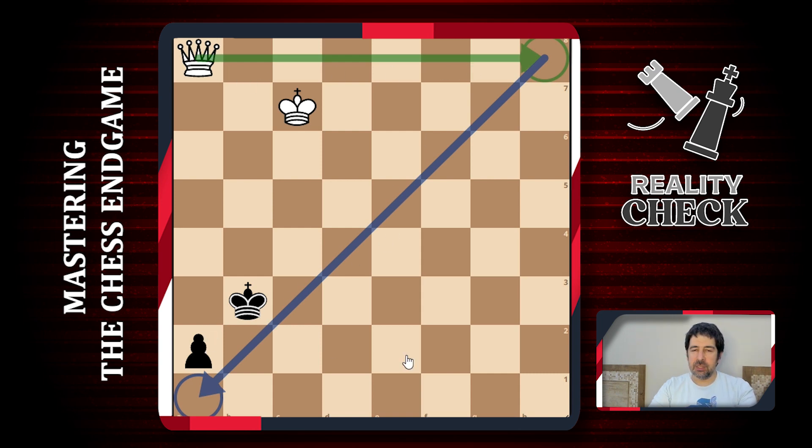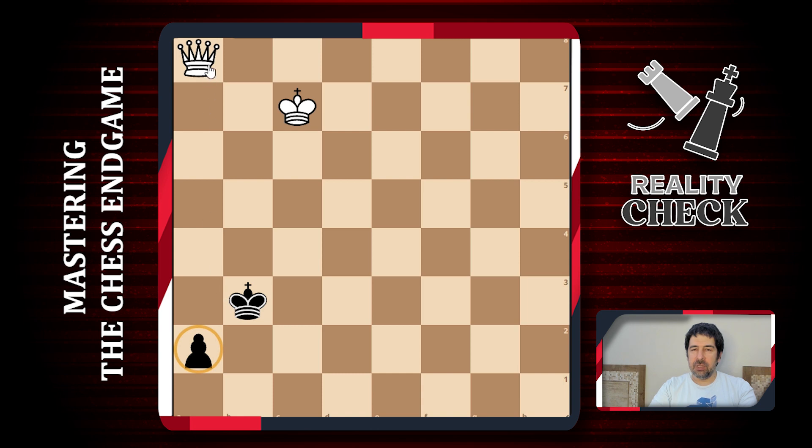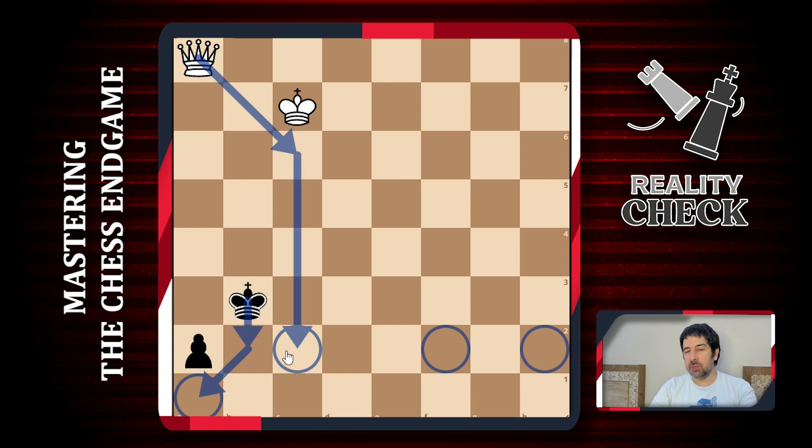Against this pawn we are in a hurry - we really have to do this, otherwise black can use stalemating tricks to save the game, as we saw. In case of an h-pawn, of course it's the same because of the symmetry. But interestingly enough, c and f pawns also give good drawing chances to the opponent if our king is far enough - black again has some stalemating tricks, connected to putting his king into the corner, and then when we take the pawn it might be stalemate.